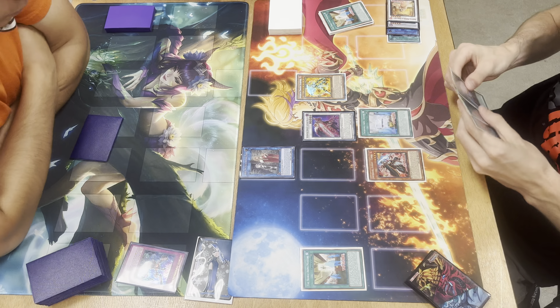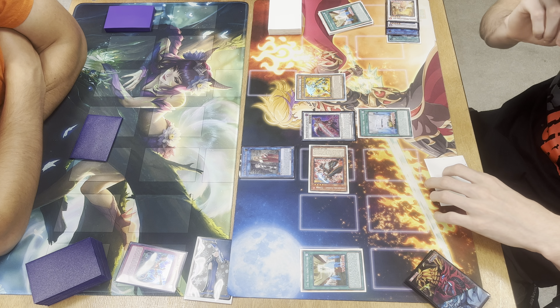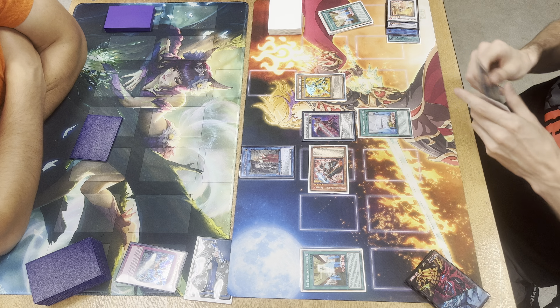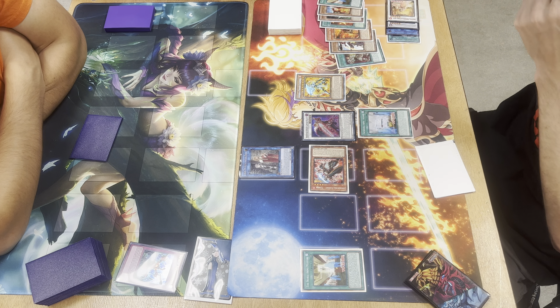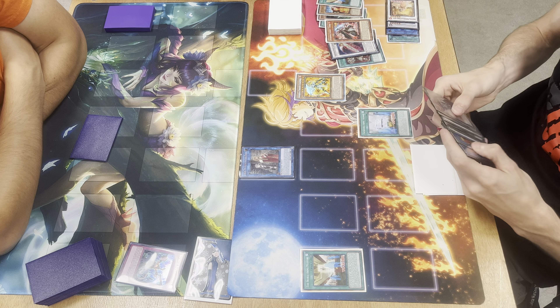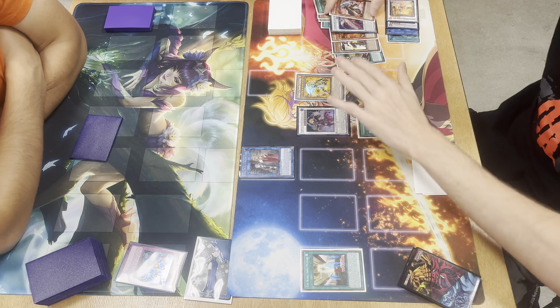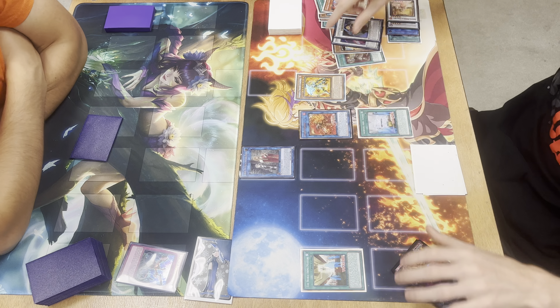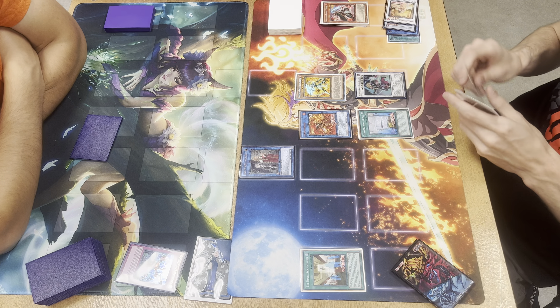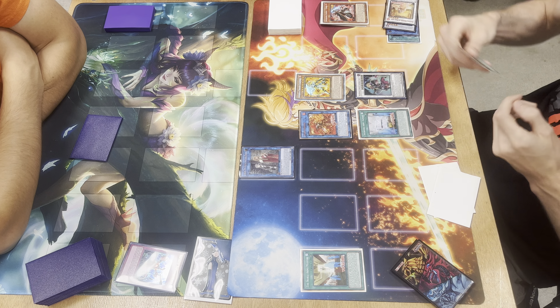We attach Turpin, then activate the new field spell and pay 1200. So we've paid 2400 so far to grab Deer and Dog for follow-up. Then we're using the field spell to summon out the Turpin, allowing us to make Charles — which is myself in anime form. If anyone has the right to play this deck I feel like it's me, because my name is Charles. My dad was actually named after King Charles and I was named after my dad.